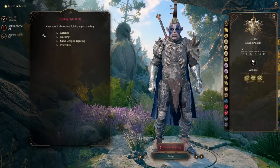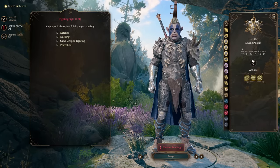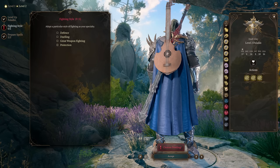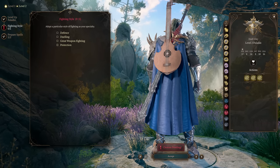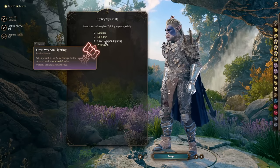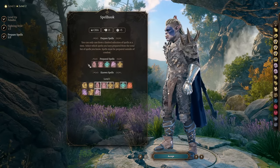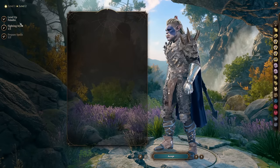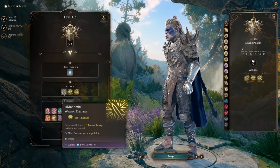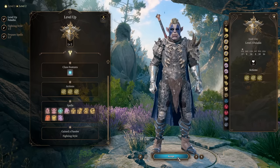At second level pick your fighting style, and you want Great Weapon Fighting for this build - focused on two-handed weapons. For prepared spells it doesn't matter too much, we don't care about spells. The only thing we want from Paladin is our smites. Divine Smite is our bread and butter. For this build we will do an insane amount of damage with it. We just level up as Paladin up to level 5.